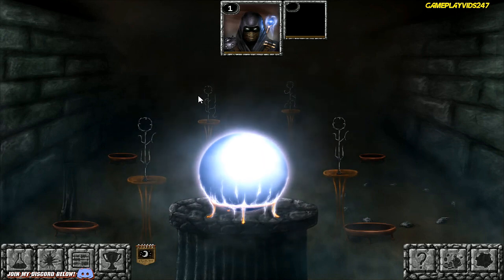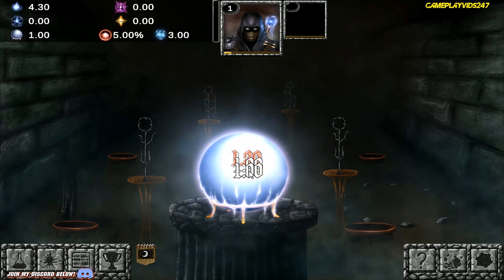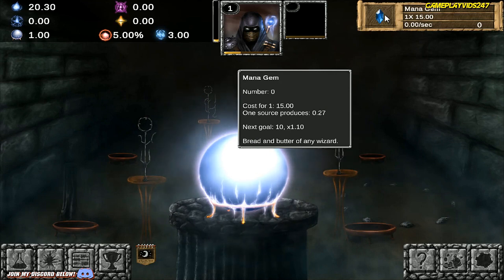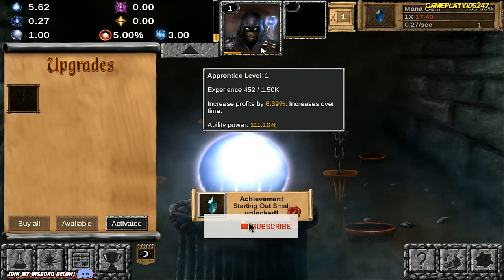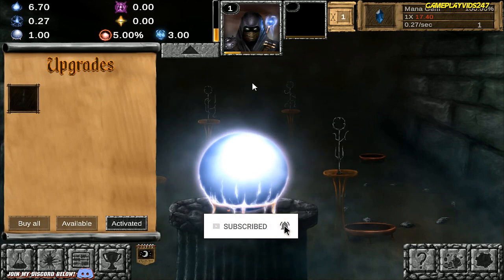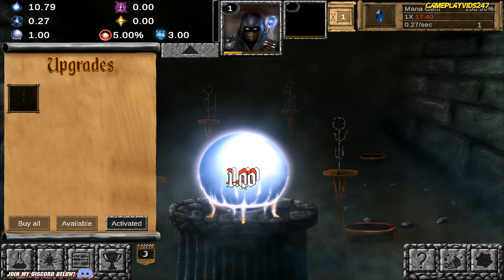And yeah, let's kick it off now, shall we? So all we need to do I think is tap that orb in the middle. There we go, we're kicking things off here. I'm going to purchase a mana gem. The mana gem gives me 1 times 15, so I'm assuming that's going to give me that mana. Yes it is, cool. So we're automatically generating mana right now, which is great.